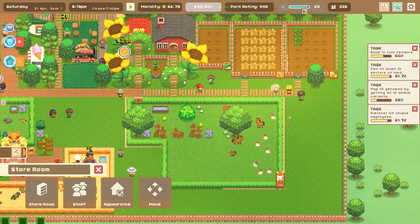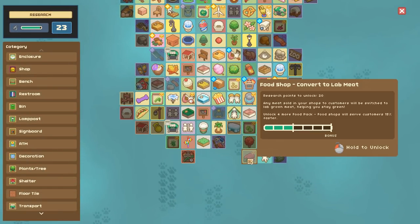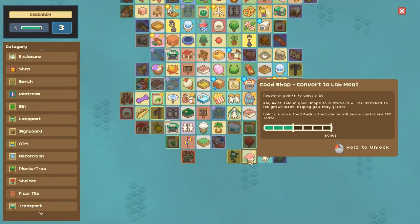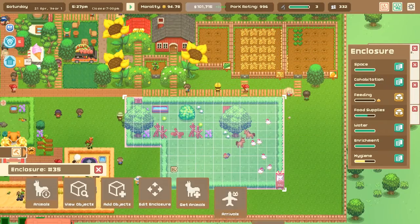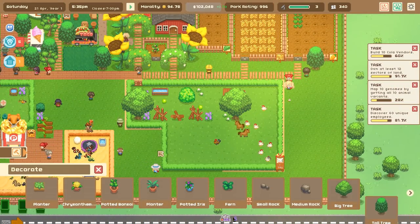Lab meat - boom! Any meat sold in your shops to customers will be switched to lab grown meat, helping you stay green. I am more than happy to unlock that and get our publicity up. And now there's a plant themed lamp post - that's going to be one of my next goals for sure!